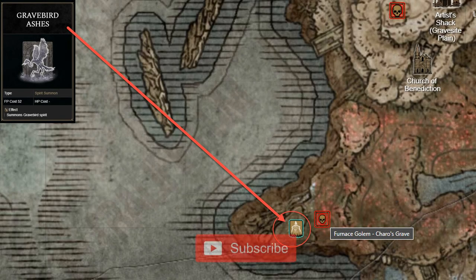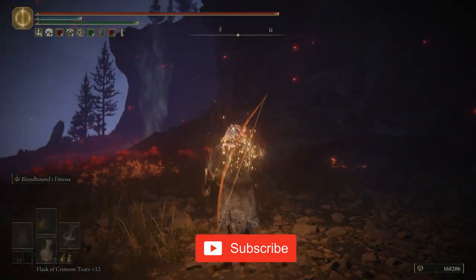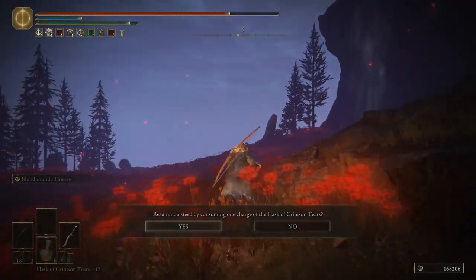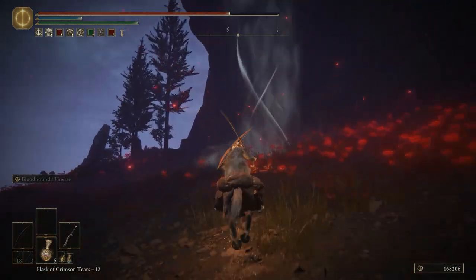The Gravebird Ash's Spirit Ash can be found on a cliff in the northwest corner of Charos Hidden Grave. To reach the cliff, you'll need to use the Spirit Spring just in front of it. It's guarded by a furnace golem, which can only be defeated with hefty fire pots or hefty furnace pots, so you might need to dodge it to reach the Spirit Spring and make your way up the cliff.